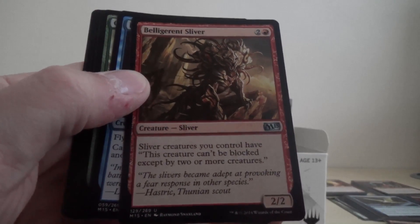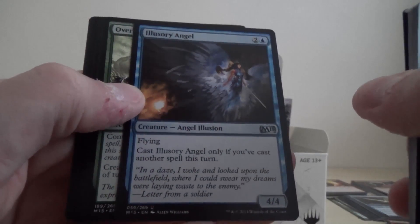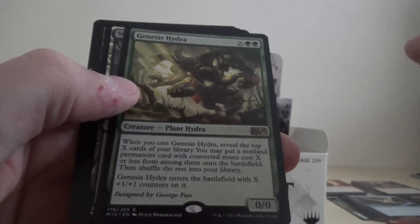Okay, we've got the Belligerent Sliver — so with all the slivers I've got, I could probably make a sliver deck now — Illusory Angel, Overwhelm, our rare is Genesis Hydra, and we've got a Foil Black Land.